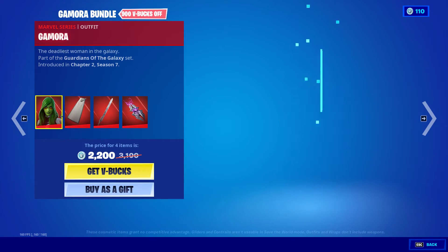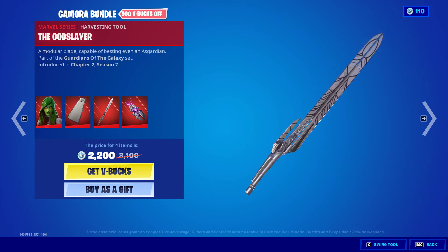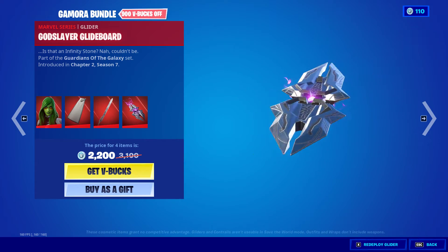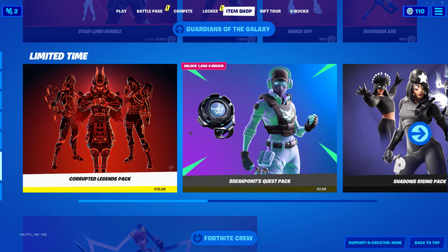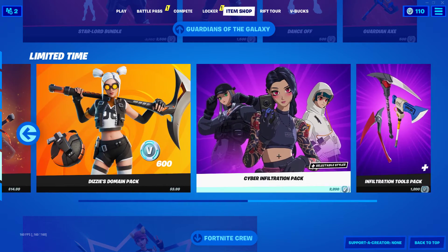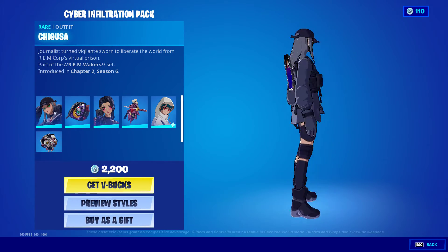Gamora is back with Gamora's Cloak — it's been in the shop. You can buy everything individually. Starward is still here. And we have the Cyber Infiltration Pack — cool to see that. We've got Shigusa as well.